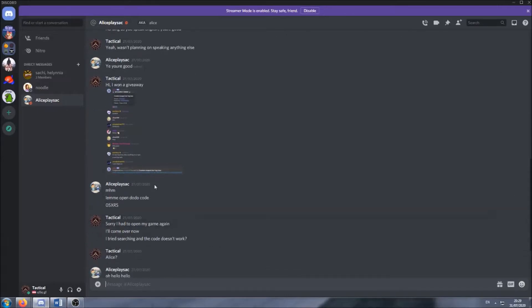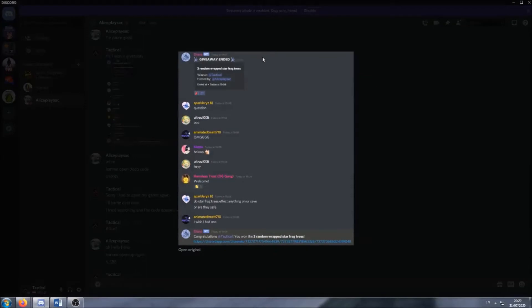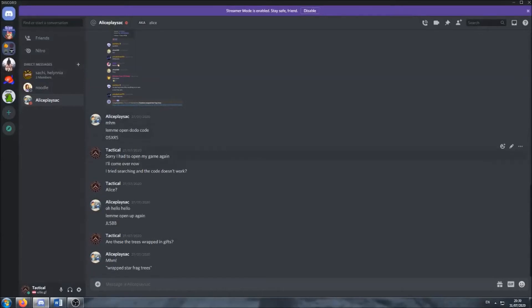Here's the proof that I won the giveaways. This is from the ACNH Celestial Horizon server, it was called Helpful Horizons in the past, and this was the owner. So I messaged them saying I won a giveaway — free random wrapped star fragment trees. Winner: Tactical. Hosted by Alice Plays. They replied: congratulations, you won the free random wrapped star fragment trees. They sent me a Dodo code — it didn't work — then they sent me another one, and then I received them.